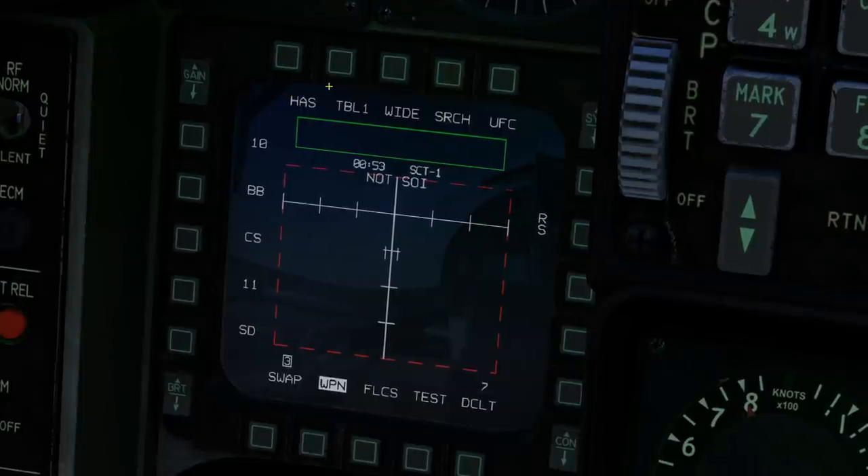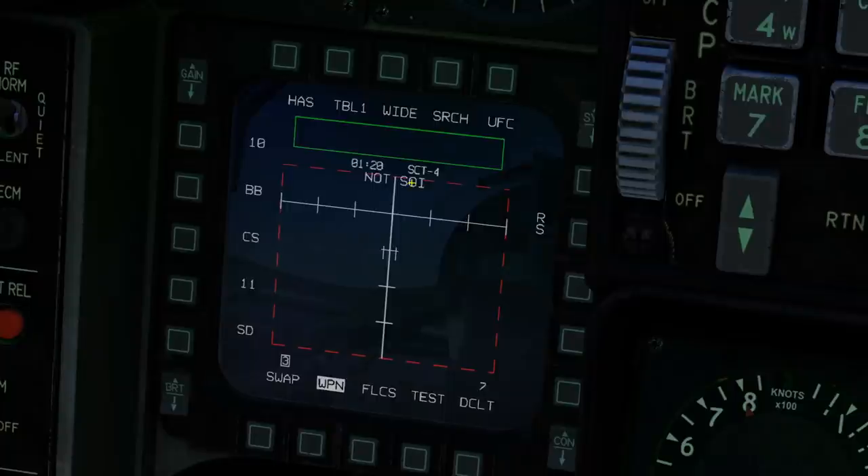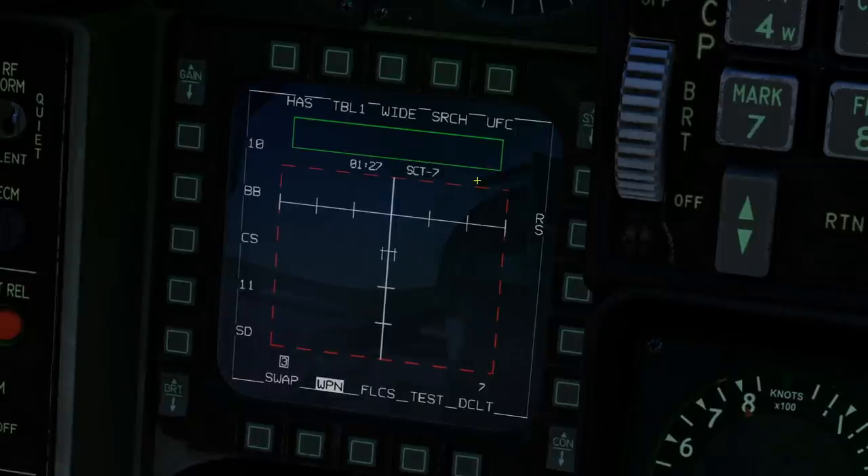Next, table. We can cycle through up to three tables. If the screen is SOI — currently not SOI — we can use DMS down to make it SOI, and then TMS left to cycle through the tables. Each table contains up to five different emitter types. In this case: an SA-10, a Big Bird, a Clamshell, an SA-11, and a Snow Drift. The system can only handle searching up to a maximum of five emitter types.